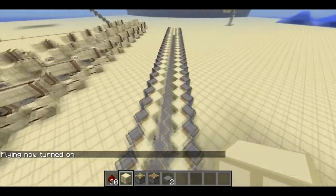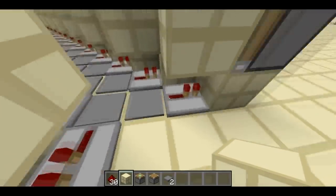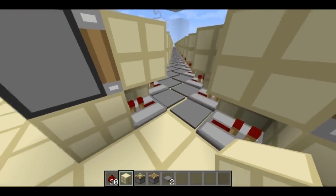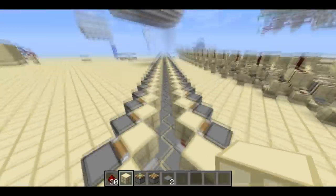It's actually much easier to see how it works if you look at this one. So when I step on this pressure plate — the first one — it's going to power this repeater, which is going to power this block, which will cause the sticky piston to push you from this plate onto this one, which is going to repeat the process. It's going to cause this one to push you onto the third one, et cetera, on and on and on, all the way down.